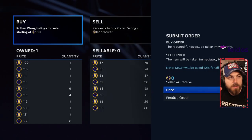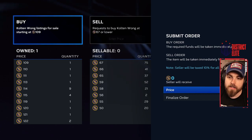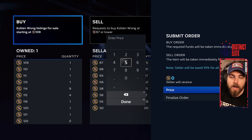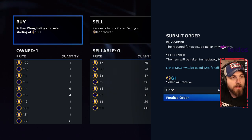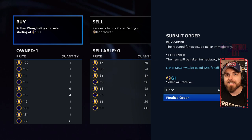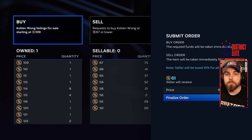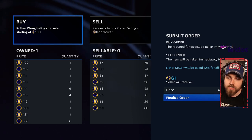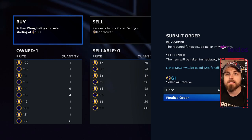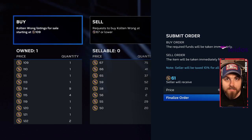Now let's say I wanted to buy Colton Wong again — just the opposite diagonal. Go to Create Buy Order and instead of hitting Buy Now for 109 stubs, you set it to one more than whatever the highest price is on the right column. Set it to 68, finalize the order, and your order is at the top. If someone hits Sell Now on Colton Wong, you will get him for 68 stubs. Creating orders maximizes the stubs you earn or save.